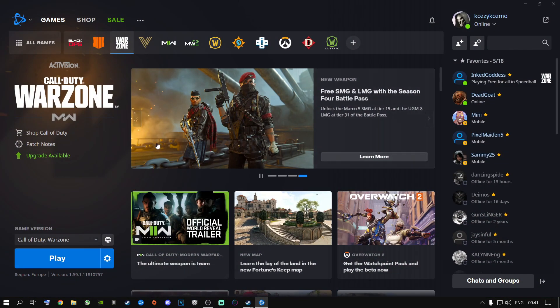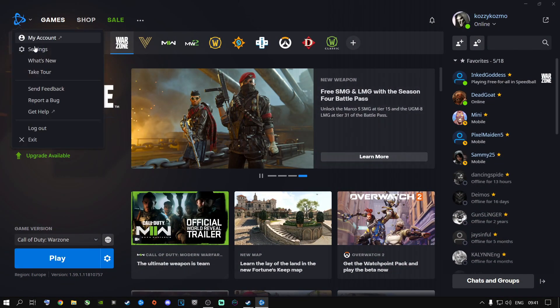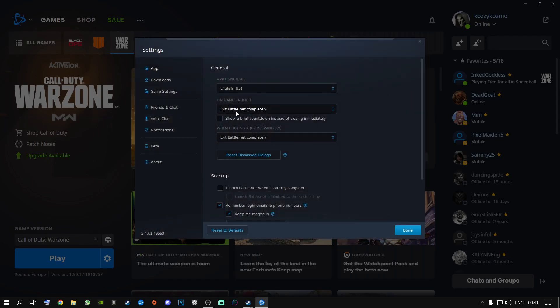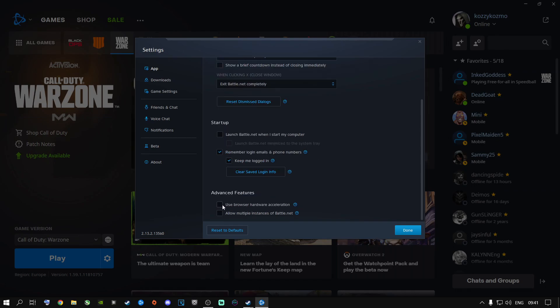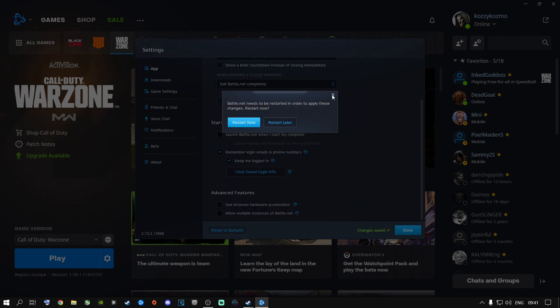The first thing you're going to need to do is open up Battle.net, go to the Battle.net logo and go to Settings. Put it on 'Exit Battle.net completely on game launch' so it won't run in the background and use resources like your RAM, CPU, SSD, or hard drive. Scroll all the way down and make sure that this option is unticked. If it's ticked, go ahead and tick it and say 'Restart Now' — it will untick it for you. Take it off, you do not need it. Say Done.